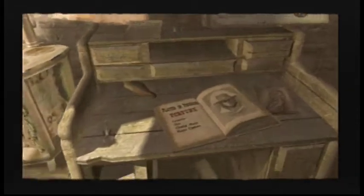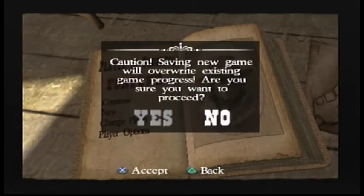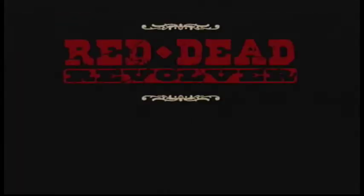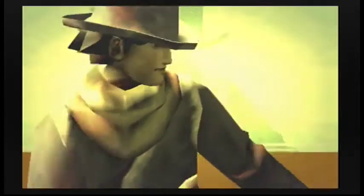We're going to be doing story mode today. I've loaded it up, got my character ready, and did a little bit of testing with the controls. Starting a new game — Bullseye, Chapter One. Young Nate Harlow built a cabin a ways away from Bear Mountain, partly to get some distance from the Red Wolf tribe after some folks weren't happy about him marrying Falling Star. Here's a young version of our hero, Red.